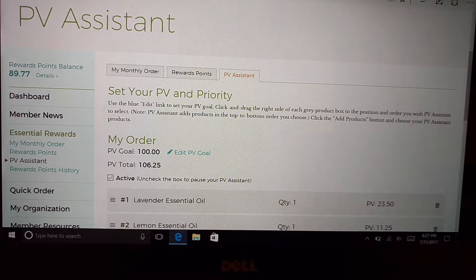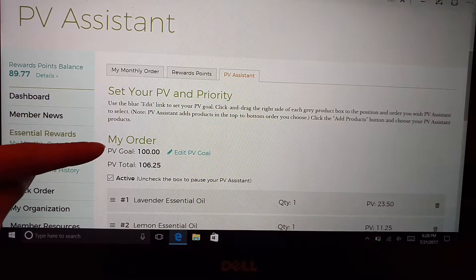You can set it at 50, which is the minimum amount an ER order has to be. You might want to set it at the promo amounts: 190, 250, 300. Essentially what this does is it guarantees that your PV amount is not going to fall below whatever your PV goal is.